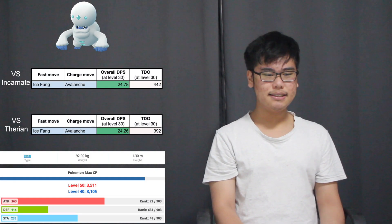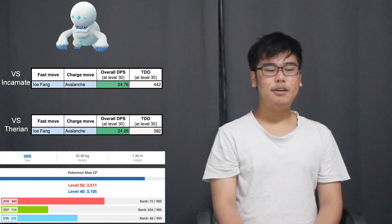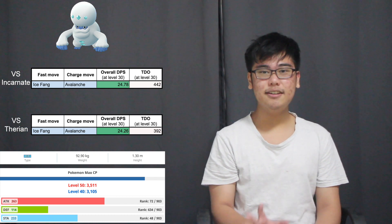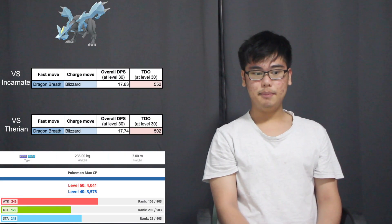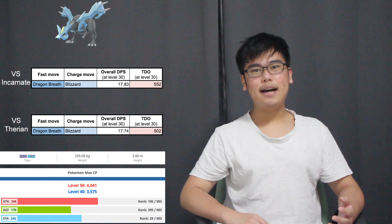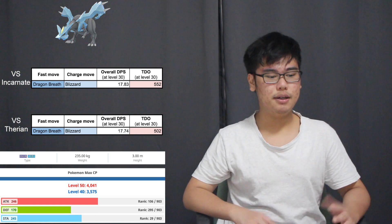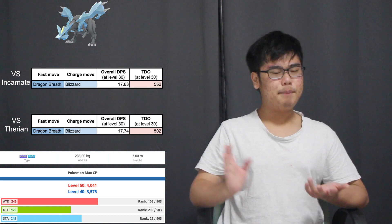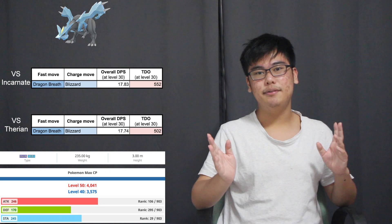Honorable mentions go to Galarian Darmanitan and Kyurem. These are pretty new additions to the ice type roster and I wouldn't exactly consider them great. Galarian Darmanitan is too glassy — it's got really good DPS but its lack of solid defense and lackluster TDO means it'll hardly deal consistent damage. On the other hand, Kyurem has pretty solid TDO but its DPS is lacking because its fast move isn't super effective on Thundurus, which bumps it down slightly in the DPS department.